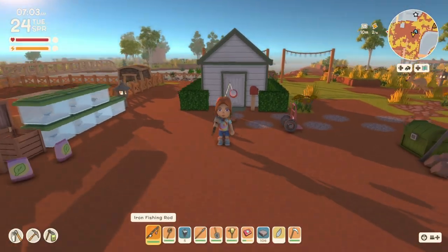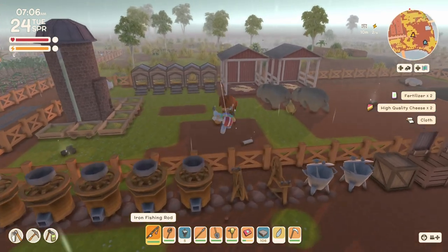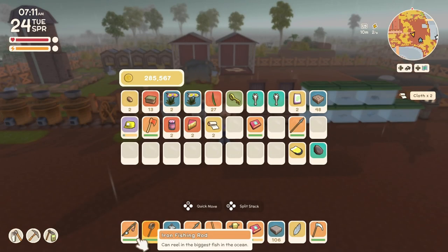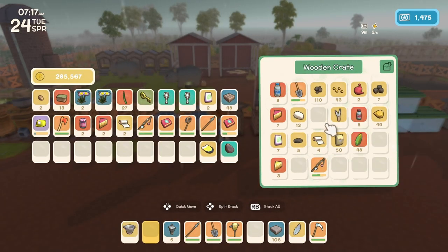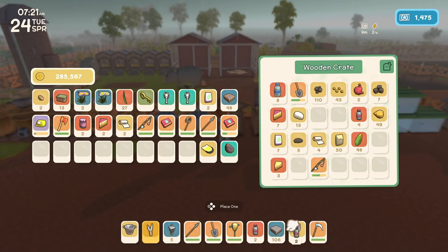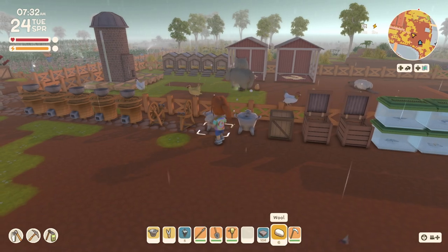Good morning and welcome to Australia. It is Tuesday, the 24th day of spring, and it's raining. Yesterday we did a lot of stuff around the farm trying to get some decorating done. I'm going to do a little bit more of that today, just gonna put some of these things up. Let's grab my milk bucket, my shears, some milk, and some wool - and we'll get started making everything we've got to make and feeding our animals.